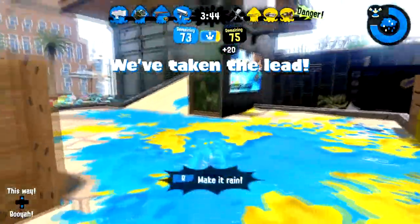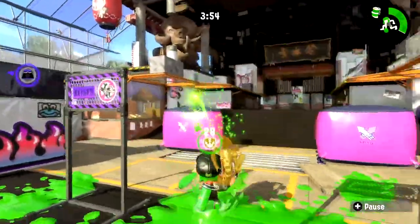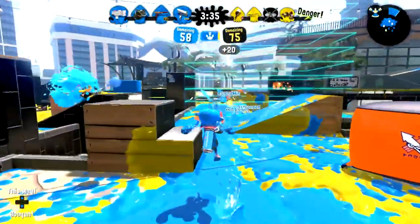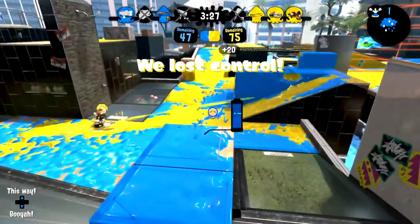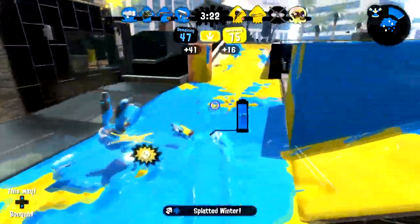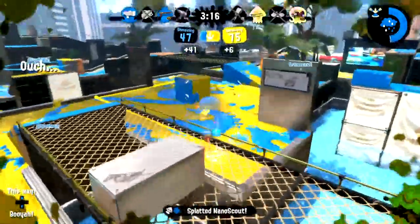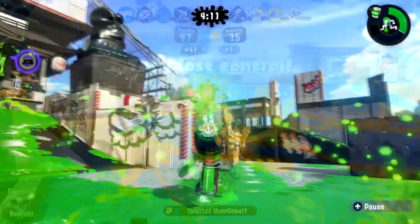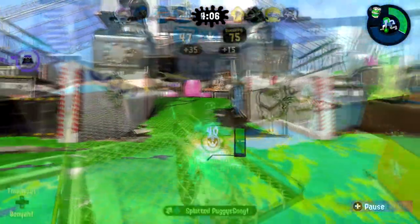How about classic Splat Zones, but nobody has a weapon? In this mode, everyone has a smaller version of the Rainmaker equipped — no subs, no specials. Players still have to paint the zone to win. Nightmare. And thirdly, how about an unshielded Rainmaker that sits at the center of a Splat Zone marked area? There's no advantage for painting the Splat Zone; instead, the goal is to hold the Rainmaker as long as possible without getting splatted to bring down the team timer. It would make holding the area near the Splat Zone just as important as keeping your teammate alive.